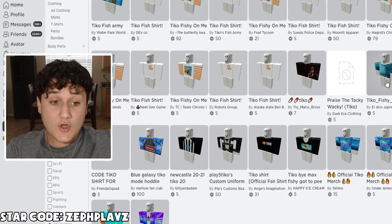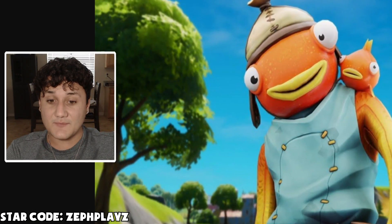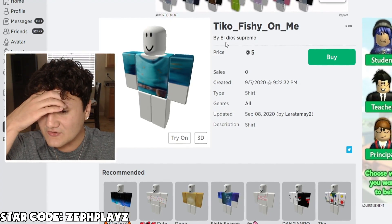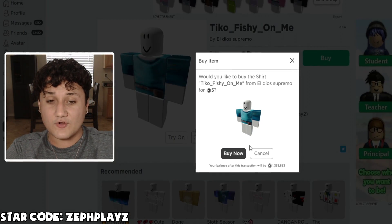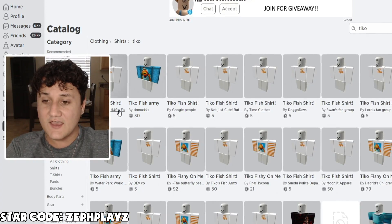No way, dude — someone actually made a Tico shirt! Yo, that looks like it. Oh, that looks so good! And then if we do orange skin, it'll look exactly like it. Okay, that's sweet. I'm liking that.